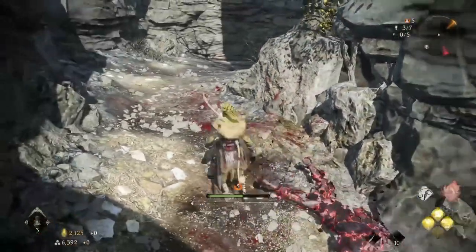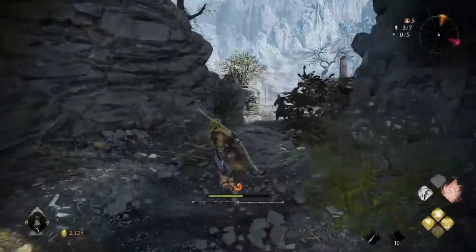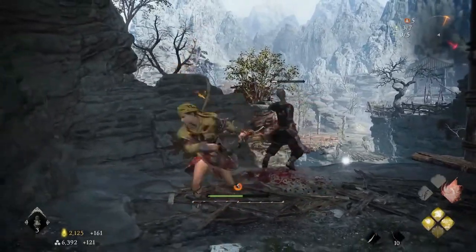You can repeat this process indefinitely to collect as much Dragon's Cure Powder as you want. This method usually takes around 30 to 40 seconds for a single Dragon's Cure Powder. Thus, in half an hour, you can potentially get 25 to 30 Dragon's Cure Powder, depending on how fast you load into the mission.